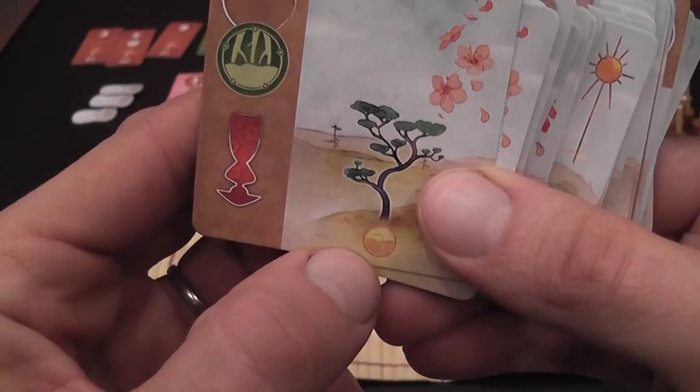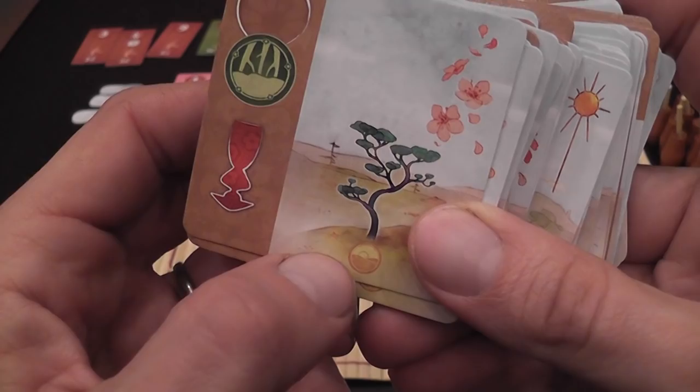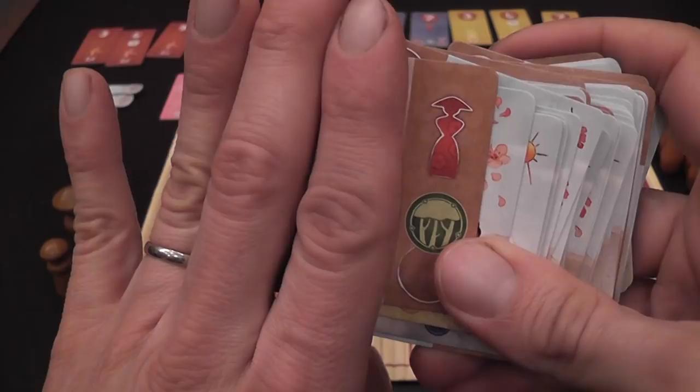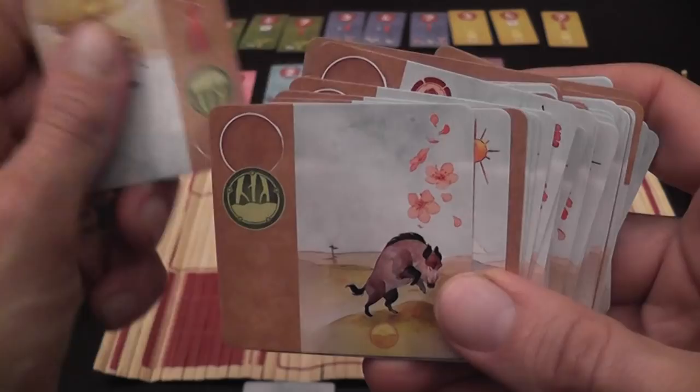Here we have a symbol that indicates what you need to paint this part of the print. Here you would need a brush on a yellow icon, and here you need to place one of your brush tokens on a blue icon. The other part of the card represents the studio — you will flip it this way, add it to another area of your personal play area, and now you gain the benefit associated with it. For example, here you gain the first player's token and you can now paint green.